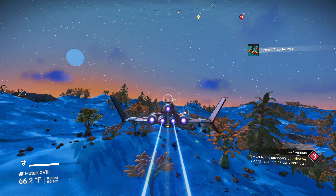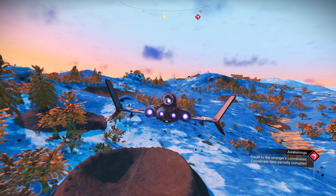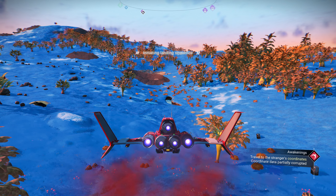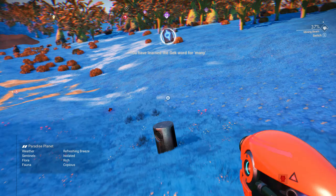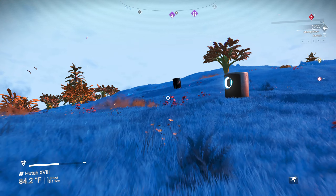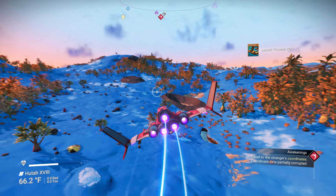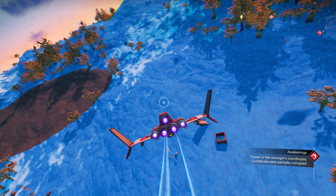Got a free suit slot! You can go slow and see what's going on on the ground below us. Just out of the corner of my eye — we're going to land because there are three knowledge stones right in a row. I try not to let launch thruster fuel get below 50% so I can summon the ship.